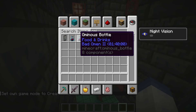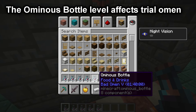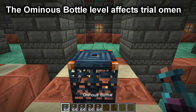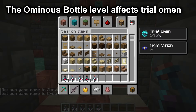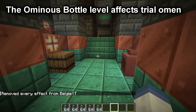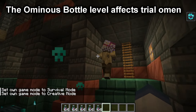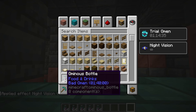The next myth: the level of bad omen you get from an ominous bottle doesn't scale the difficulty of the trial omen — so drinking level 1 would be the same as drinking level 5. That is kind of true. The difficulty of the spawner will not change depending on what level you drink; the only thing that changes is the amount of time you have trial omen for. Drinking a bottle gives bad omen for 1 hour 40 minutes; when turned into trial omen, we have it for 15 minutes, with mobs spawning wearing chainmail armor, enchantments, diamond swords, and iron swords. Drinking bad omen 5 gives 1 hour 40 minutes, but trial omen lasts 1 hour 15 minutes, with the same armor and tools. The different levels don't scale the difficulty — just how long you have the effect, from 15 minutes up to 1 hour 15 minutes.